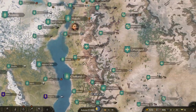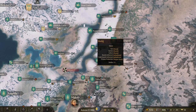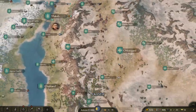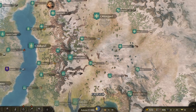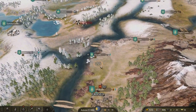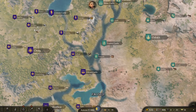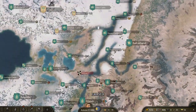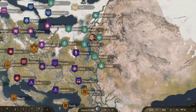Looking at the Khuzait region as a beginning example — they have a lot of horse-producing villages. Their main unit is horsemen, so they need lots of horses. Salt also sells well; there are several salt-producing villages on the right side of the map. So the two main things you can buy on the right side of the map are horses and salt.